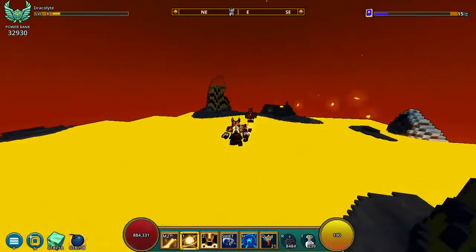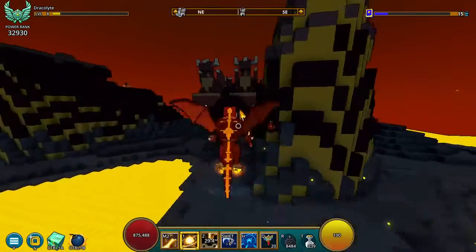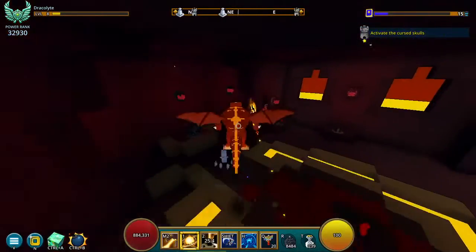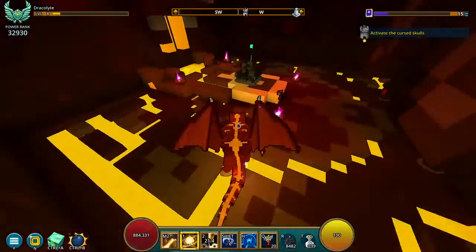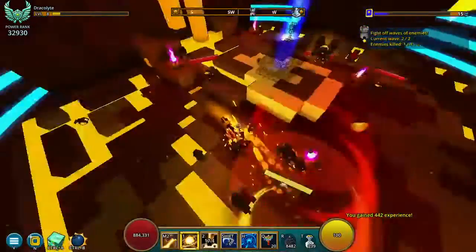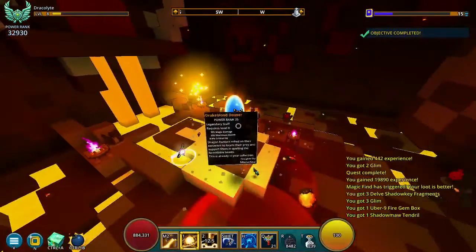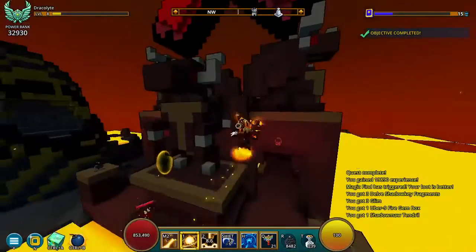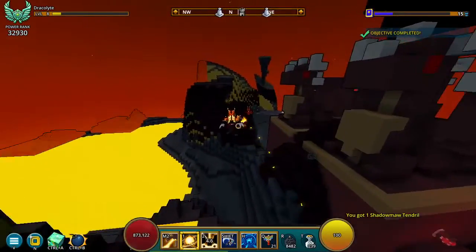Let's go with the Draculite. This class has a passive ability — when I touch the lava, it gives me movement speed, as you can see.